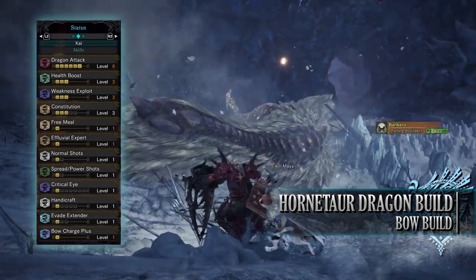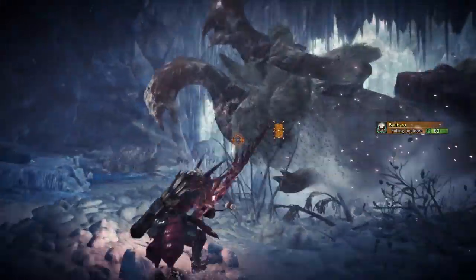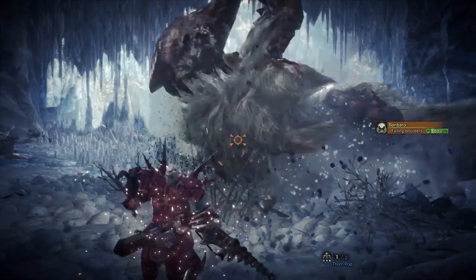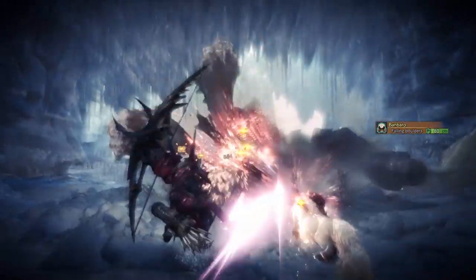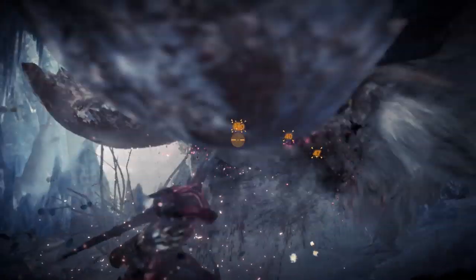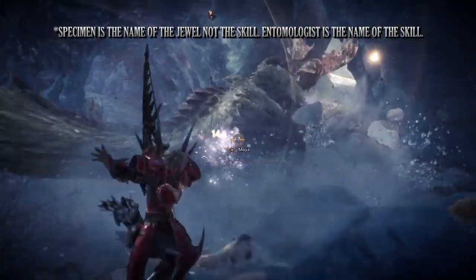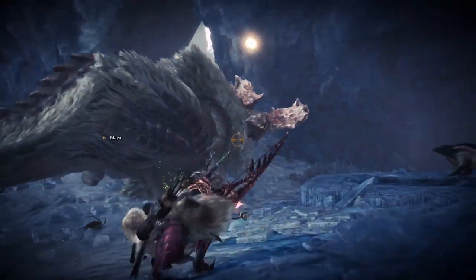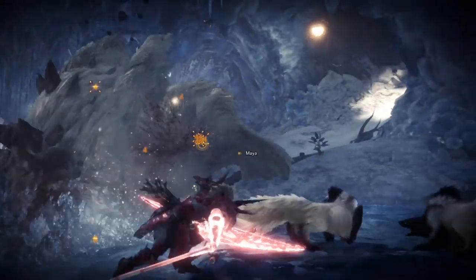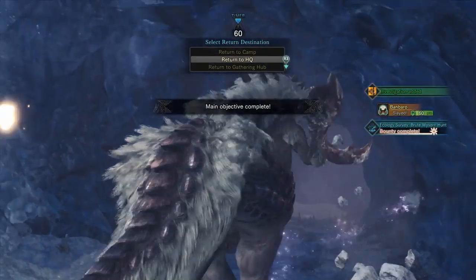So there you have it — it is a straightforward dragon element build, utilising one of the easiest full set armours to get your hands on in the game. Hornetaurs can be a little bit of a pain when you kill them as they can explode and yield no loot, but there are ways around it. For example, using the Specimen skill can help keep them intact, or using the poison element. But should you get this build, it works pretty well so long as the monster you are fighting is weak or susceptible to the dragon element.